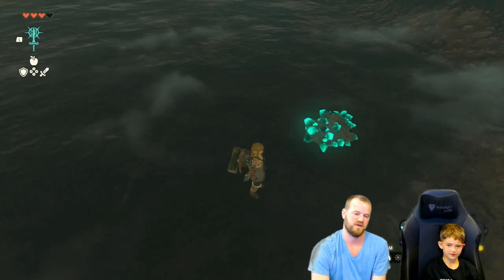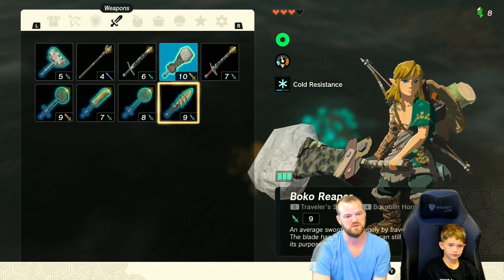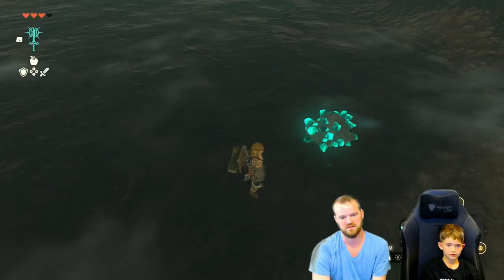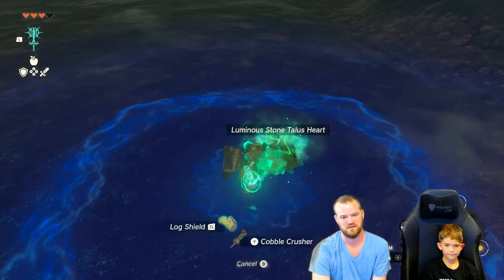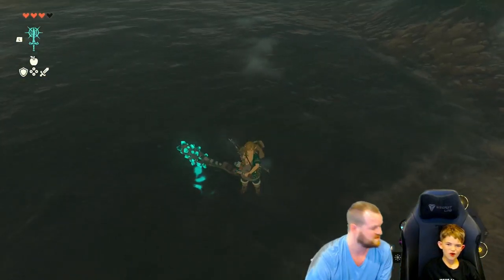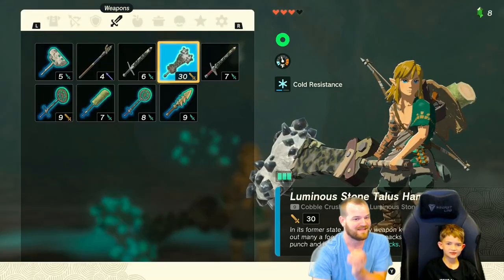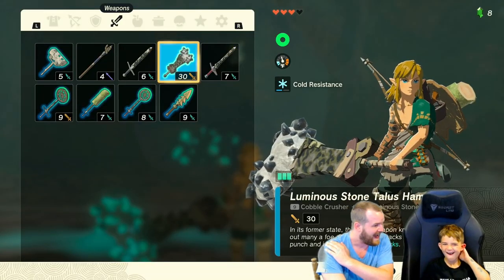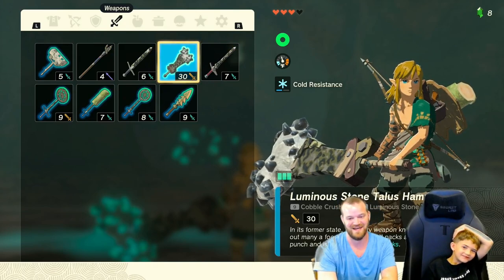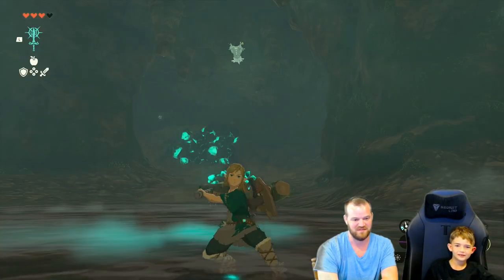How do we unfuse it? Press plus. Go to weapons and then choose which one you want to unfuse. That one. And then, yep, destroy fused material. Good. Plus 21 attack. 30 attack! How much does that — 30 attack? That's just so much. That's like the strongest one. That is your strongest one. I would hate to be hit by that thing.